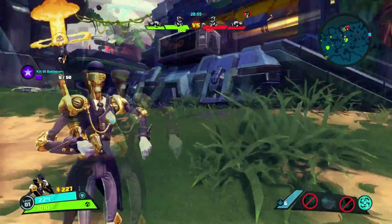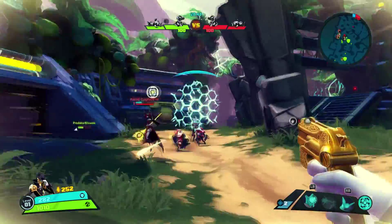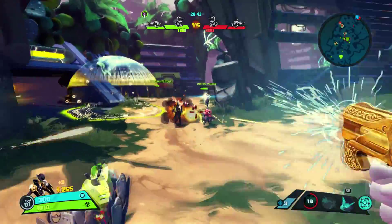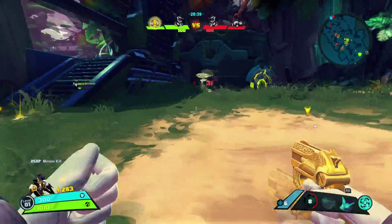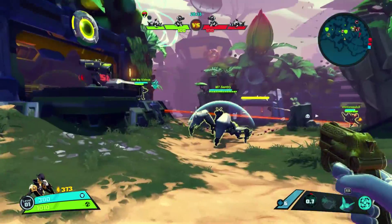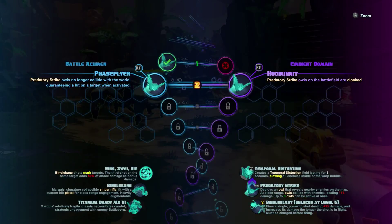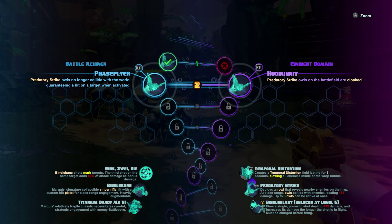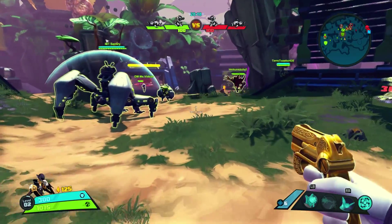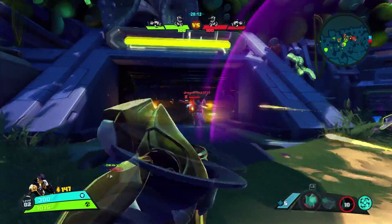There we go, got a kill! Shards are your best friend. So the aim of the game — get shards, and when you get enough shards you can then purchase different things to help you push to get their sentry. As you go up you get more augments; I use the Phase Flyer on Houdini because many times Houdini will crash into anything, but with Phase Flyer he will literally go through it, which is always helpful.